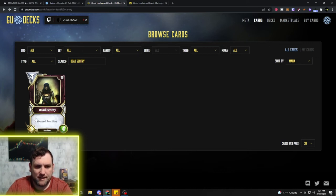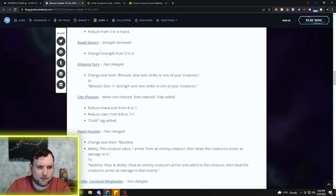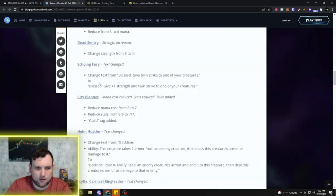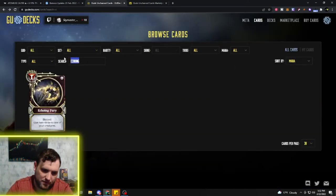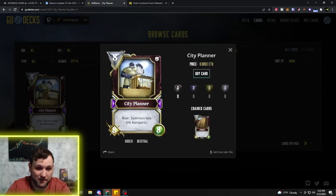Echo and Fury is a War card — currently Blessed, give Twin Strike to one of your creatures. It's being changed to Blessed, give +1 strength and Twin Strike to one of your creatures. For 1 mana you're getting Blessed, +1 strength, and Twin Strike — that is definitely a buff. The City Planner, an 8-mana 8/8 that rarely sees play, is being reduced to 7 mana with a 7/7 and also getting Guild added to it.